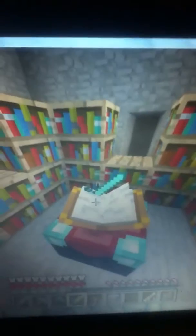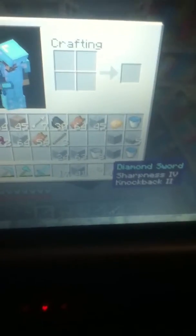I hope it doesn't give me crap. I think it's bad luck if you just look at it right away, so I don't look at it and then go to my inventory when I drop it. Yeah buddy — Sharpness IV, Knockback 2! That's what I'm talking about.